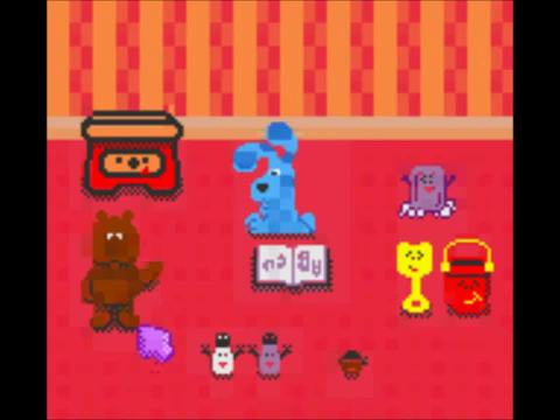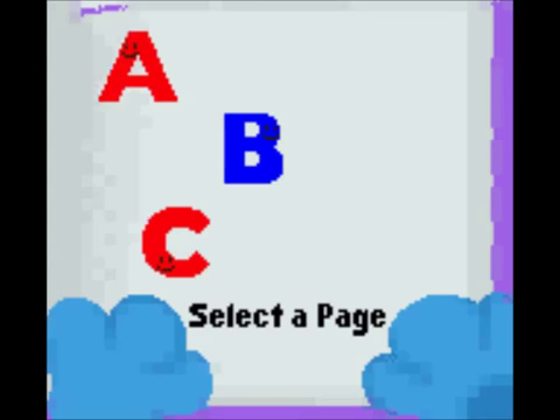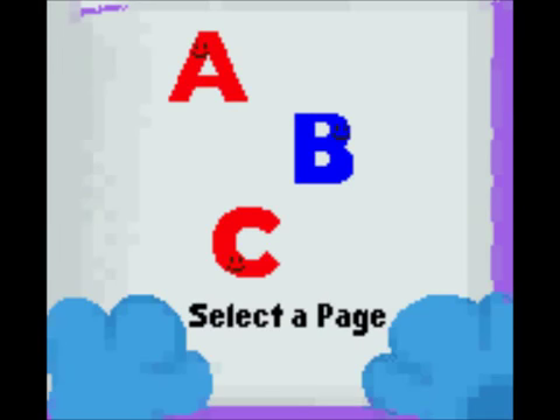First, let's figure out what we're doing. We're gonna start out by clicking on Blue, select a page. Oh boy, I think those letters are too far, man. Let's go back to the easy ones. A, B, and C is more my level.